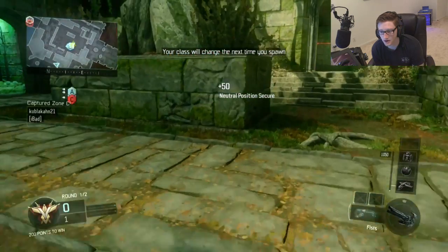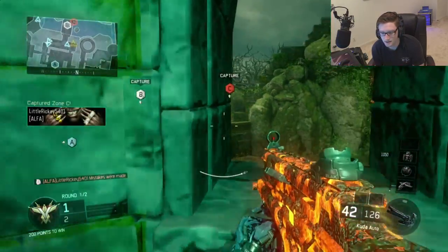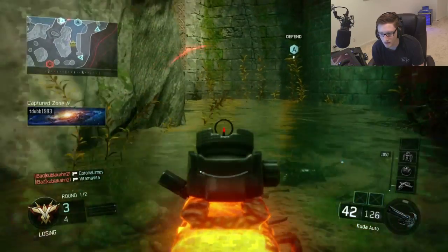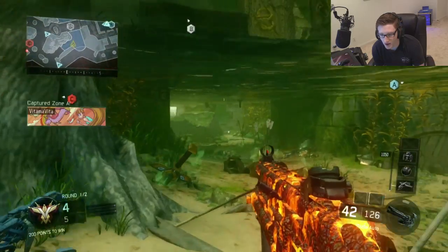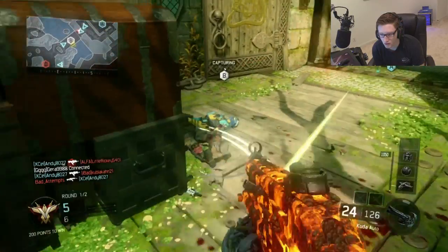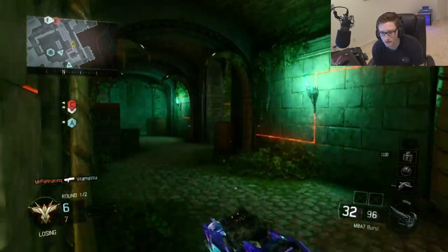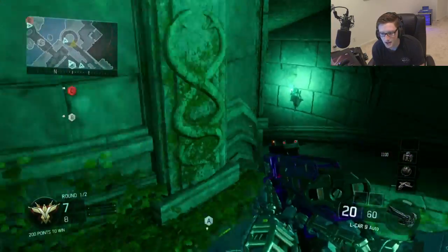We're going to try two different things here. We're going to try the Russian CUDA class — the close-range CUDA — and then afterwards, if that doesn't work out, which it probably won't... As you can see, I'm already being tagged up from I don't even know where. That's a corner of the century. That didn't work out very well, so we're going to instantly switch over to the M8A1.